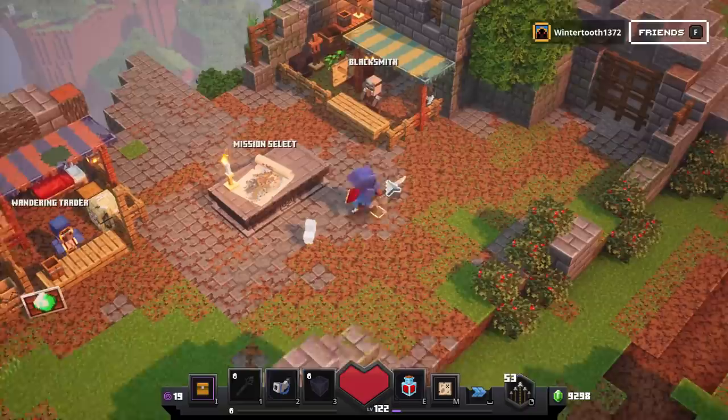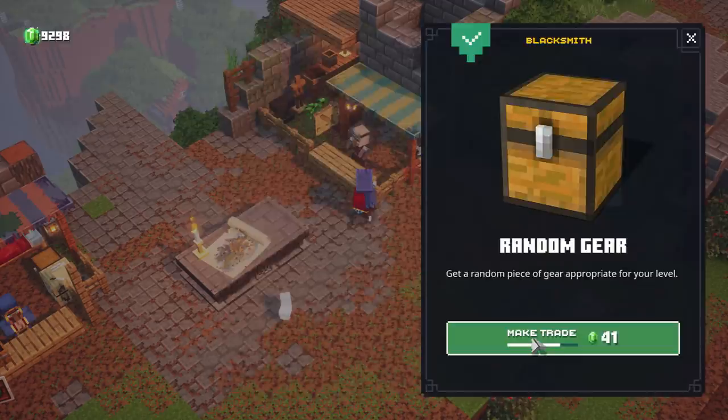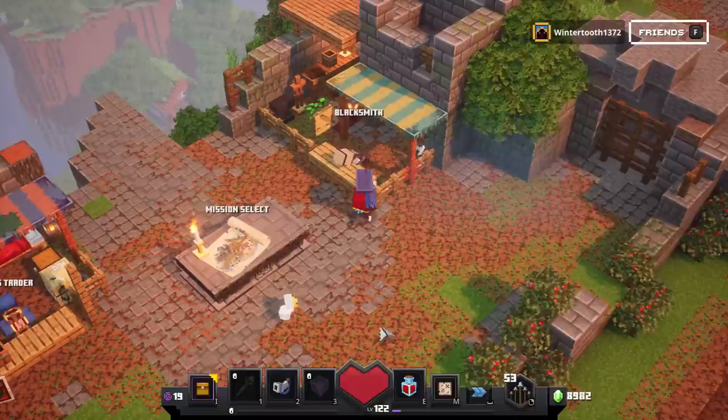With that information in mind, we can actually get any piece of gear from the Blacksmith. If we just trade with the Blacksmith, we have access to all unique items at all times. And since we have set the level, we're guaranteed to get items ranging from levels 100 to the highest I've personally seen is 108.